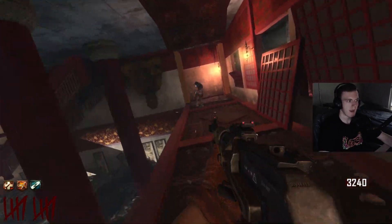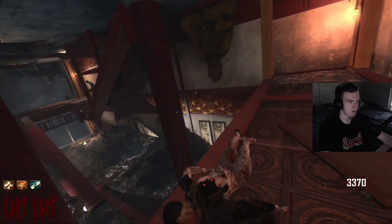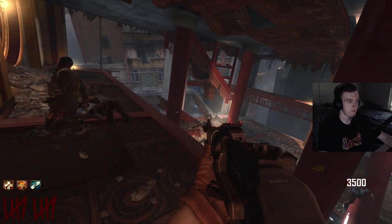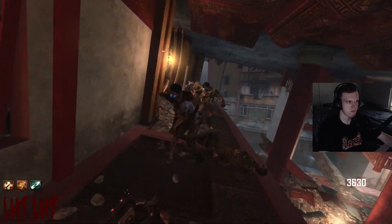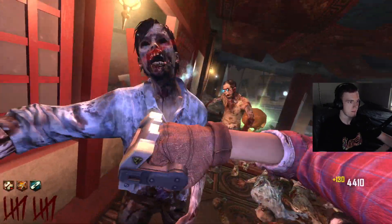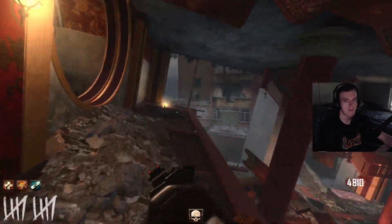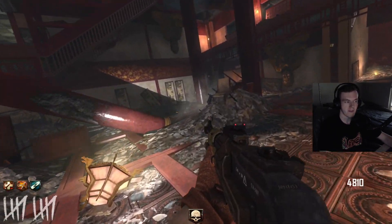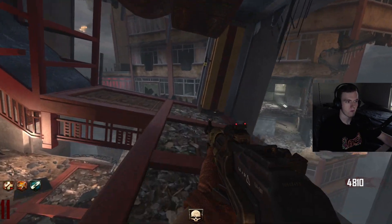Another thing in Die Rise's defense is there's lots of good training spots. You can train here really easily, you can train where I first trample steamed over to, you can train on the roof — there's tons of good training spots. And that's another good thing about this map. That's what makes a good map, in my opinion — if you can train on it easily. I don't think this is too easy of a map. It's like a nice middle ground.